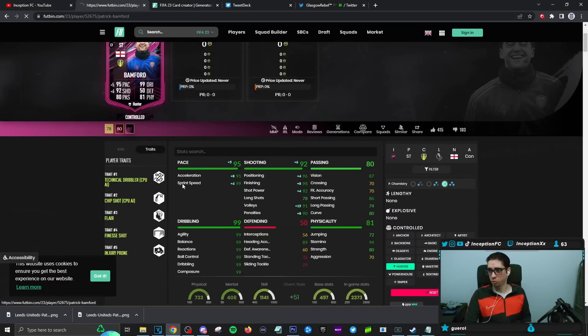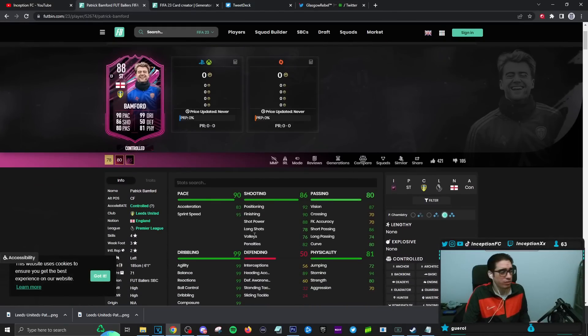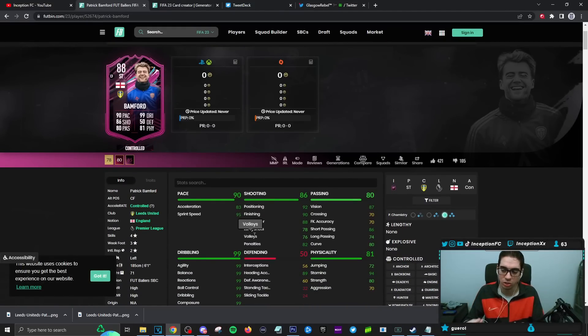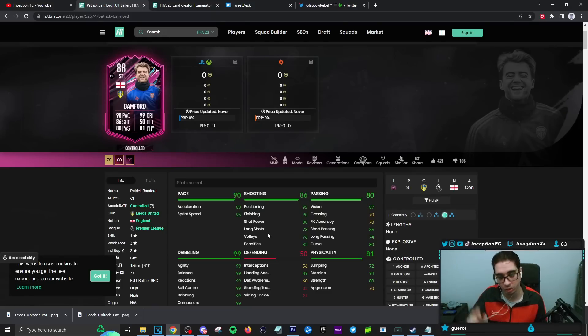The card is 27K. I don't know where the dislikes are coming from, to be honest. These cards should have zero dislikes — the things they're doing to make these cards interesting is so sick. This is a card you should get. He's super fun to use — a physical type striker that can dribble without an engine chemistry style. EA knows he's 6'1" with a high and average plus body type, so they gave him the 99 dribbling. W SBC, W card. Hopefully you guys enjoyed this video — catch you guys for the next one. Peace out, love you guys.